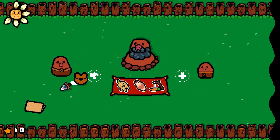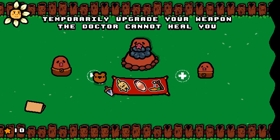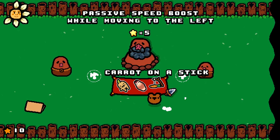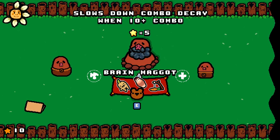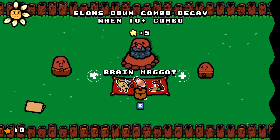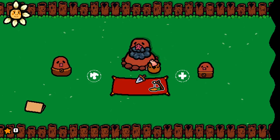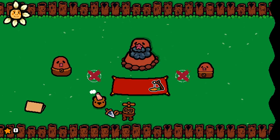At the shop: temporarily upgrade your weapon, the doctor cannot heal you — and there's a heal to full. When six-plus combo and hurt, drop an exploding mandrake; slow down combo decay when 10-plus combo. Passive speed boost when moving to the left. I'm gonna buy both of these and see where life takes me, then temporarily upgrade the weapon too.